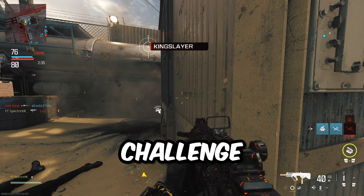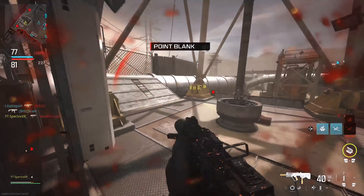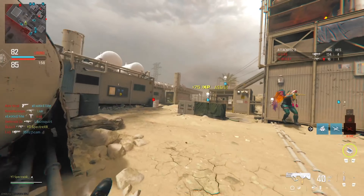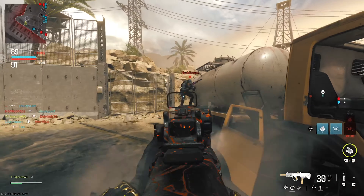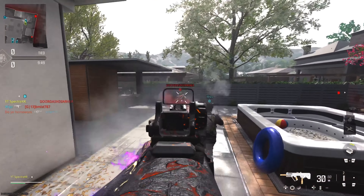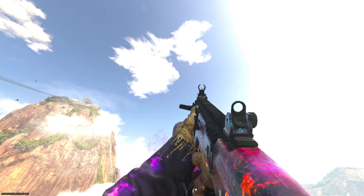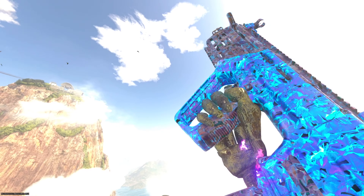For our last Camo Challenge, we have 10 Operator Kills midair. I don't know how hard that is — I feel like this is the first ever time this was a challenge. I'm assuming if it says Jump Shot, it counts. Jump Shot. Jump Shot. One more — that should be Priceless. Here we go, Priceless. We're done. And here is the Interstellar Ram-9 SMG. This was extremely fast to get — pretty surprising. And here is the Priceless Ram-9 SMG.